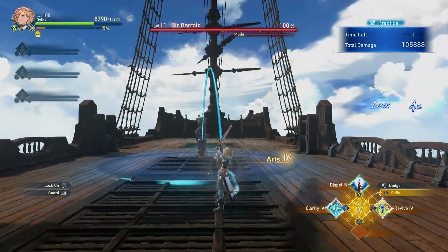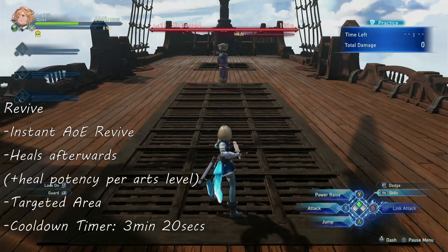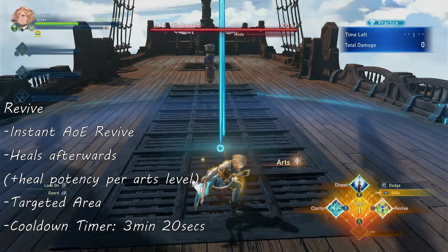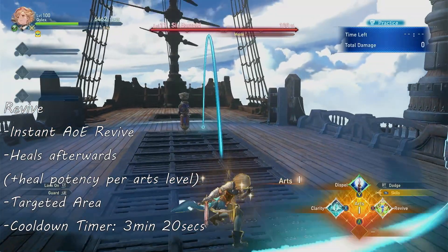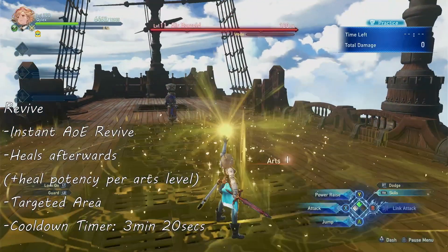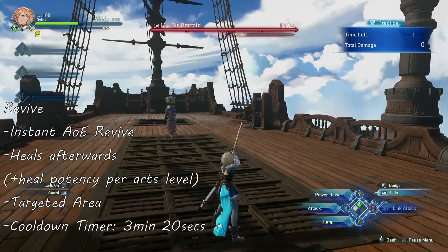The next one is Revive, an AoE skill that instantly revives any downed allies in the circle and heals them afterwards. The potency of your heal depends on your Arts level, and the cooldown of the skill is 3 minutes and 20 seconds.